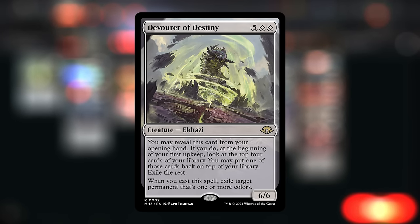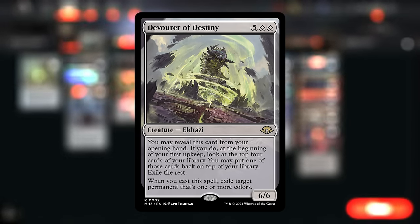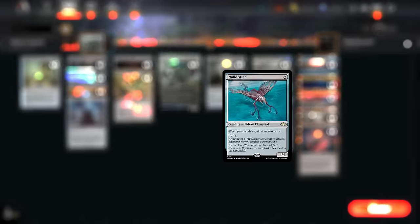We've got the full set of Devourer of Destiny, which lets you look at the top four cards of your library and choose one to put on top — great in your opening hand, and it improves consistency for finding Ugin's Labyrinth with a 7-mana card to pitch. When we cast the Devourer itself, we get to exile target permanent that's one or more colors — like a mini Ulamog. We're playing one copy of Ulamog, the Ceaseless Hunger at 10 mana; it exiles two target permanents when cast and gives a 10/10 indestructible that mills the opponent.